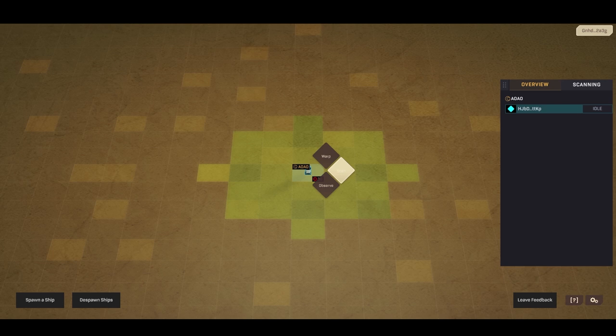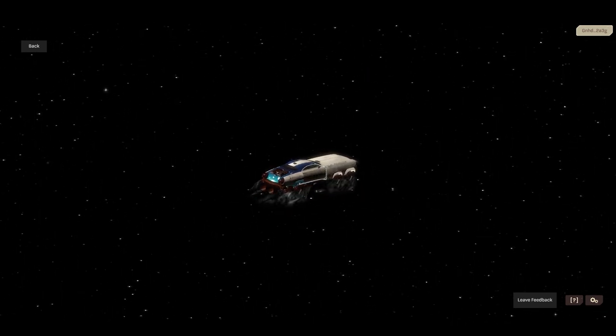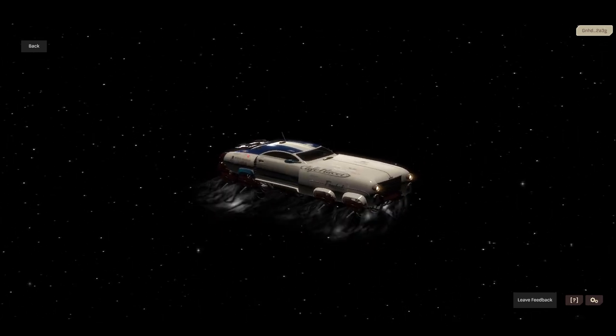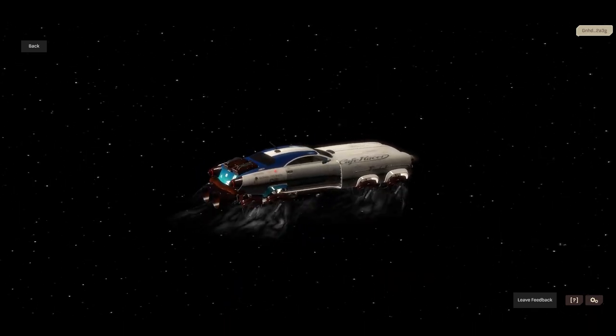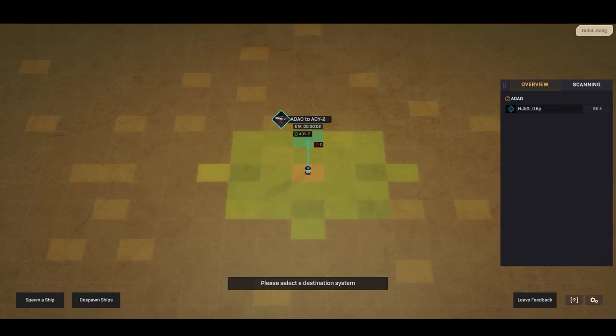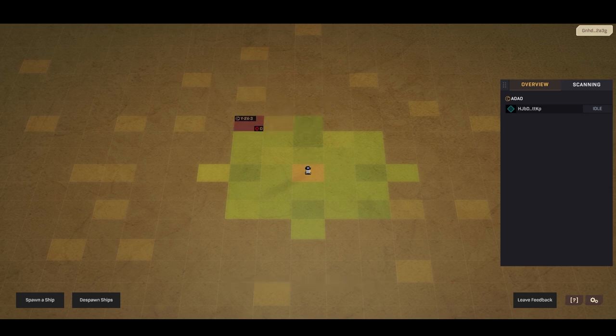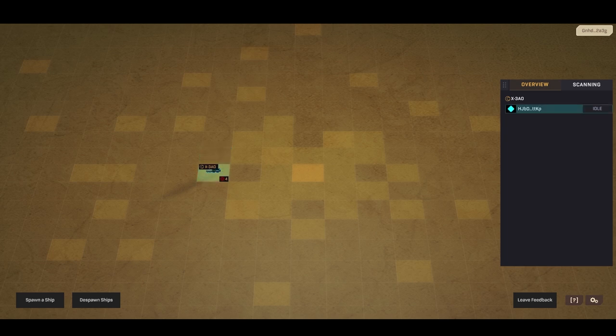When you click on your ship, you have three options: warp, scan, and observe. If you click on observe, this is what it will look like. When you click on warp, you can move your ship from one sector to another. When you click confirm, it will take a little bit of time until your ship gets there. You've moved your ship.